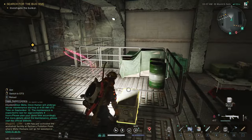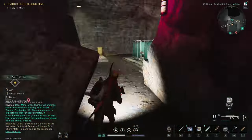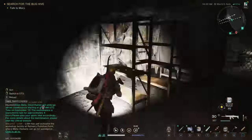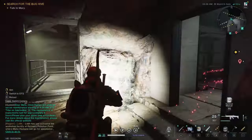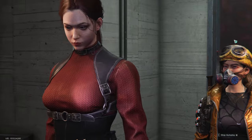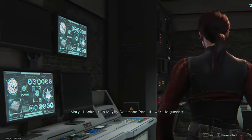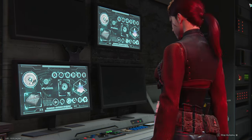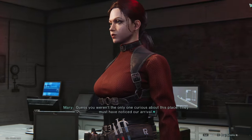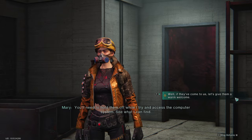Here's another field guide page titled 'Live Longer,' and we also have a cardboard box inside this crate. This place looks interesting — fascinating. Looks like a Mayfly command post, if I were to guess. Hasn't been used in a long time. Well, that isn't a good sound. Guess you weren't the only one curious about this place — they must have noticed our arrival. You'll need to hold them off while I try and access the computer system. Well, if they've come to us, let's give them a warm welcome.